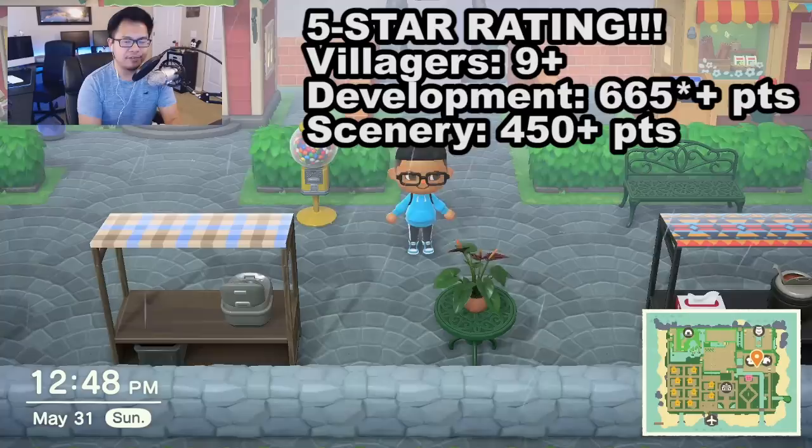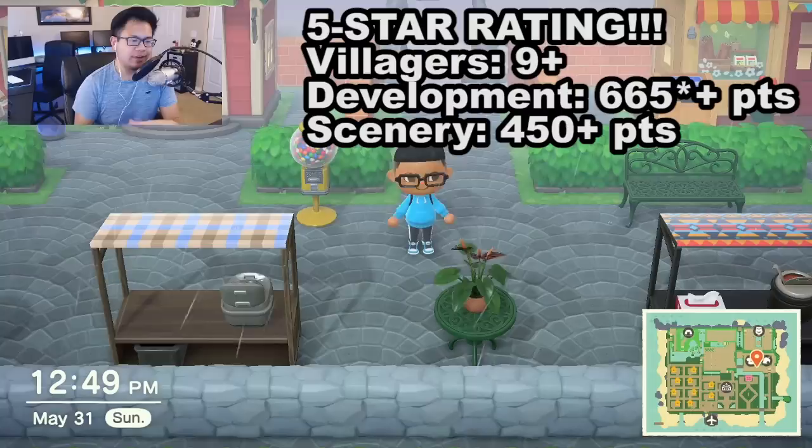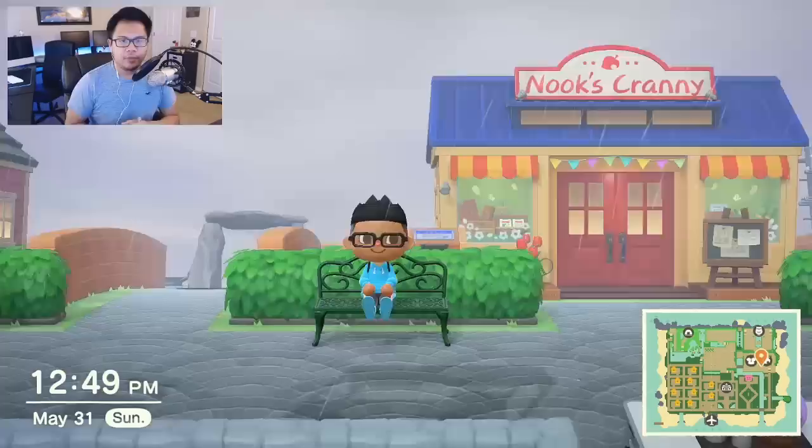And finally, for a five-star rating, you need at least nine other villagers, 685 plus points in development, and 450 plus points in scenery. This is where your island will also start growing the rare lilies of the valley flower, and also where you'll unlock the DIY recipe for the golden watering can.